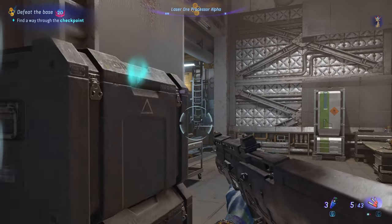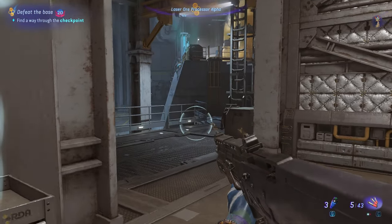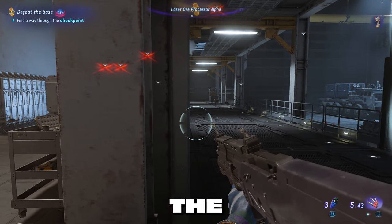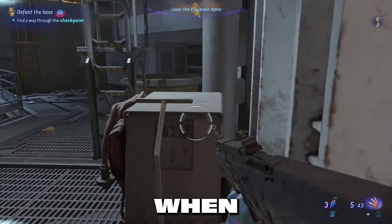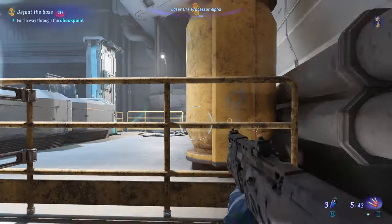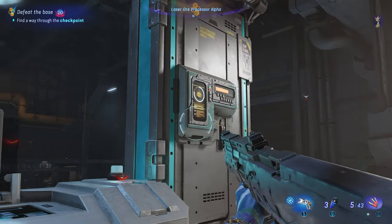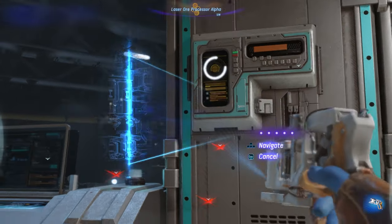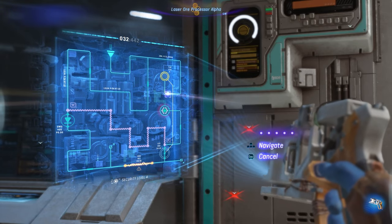Our objective is on the right. When the RDA in the exoskeleton walks towards the left and away from the terminal, that's when you're going to crouch and make your way to the terminal to hack it. Hacking this terminal does not cause panic in the room.